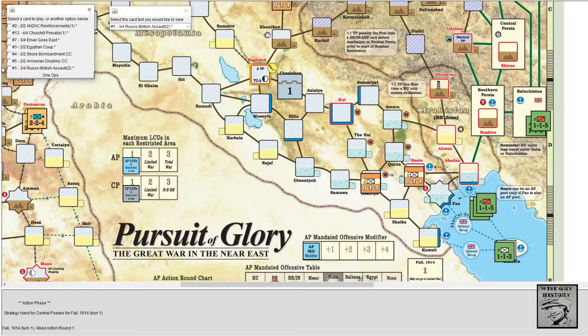Looking at my Allied hand: ANZAC Reinforcements will add some very good corps. Churchill's Veils enables a naval expedition through the Dardanelles. Envy Goes East forces the Ottomans to attack Russian units — a really nice card a little bit later in the game. Egyptian Coup reduces Jihad level and opens Cyprus as a supply base. Shore Bombardment and Armenian Trojans are combat cards. This is where I want to get started — I'm going to play the Russo-British Assault for the event.